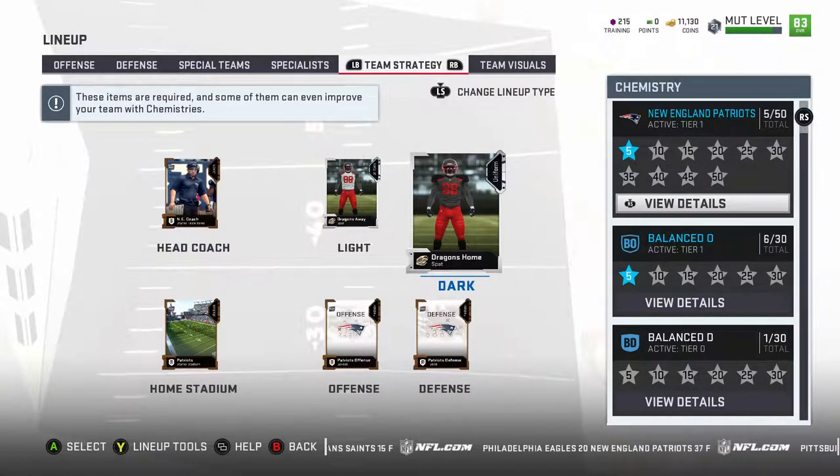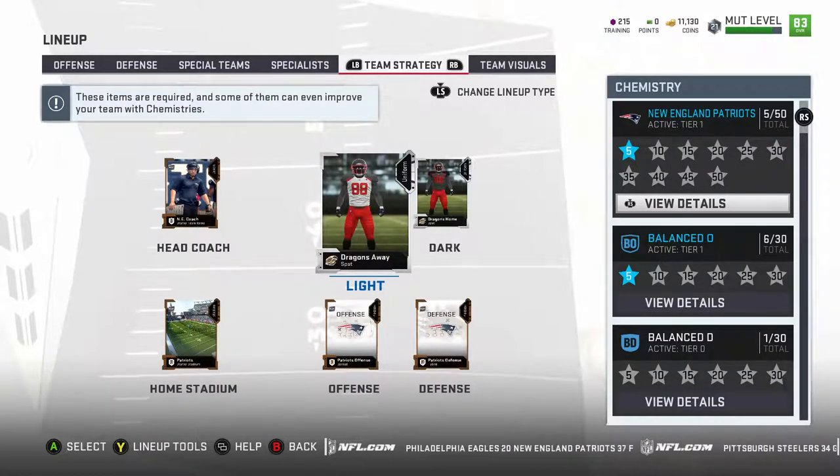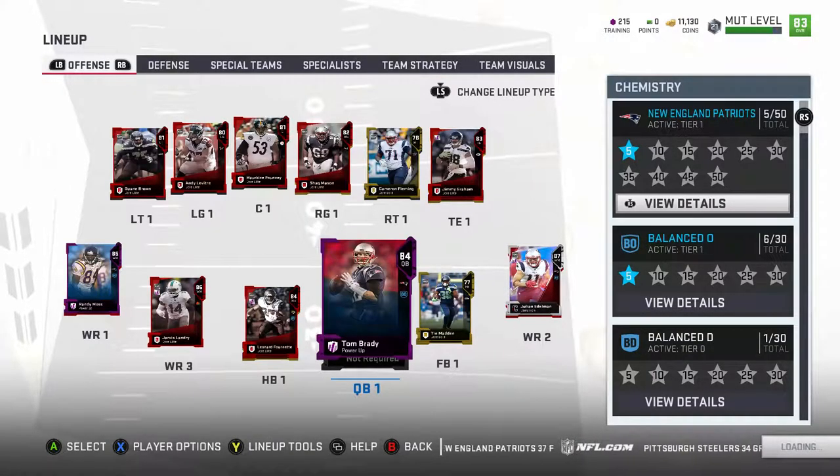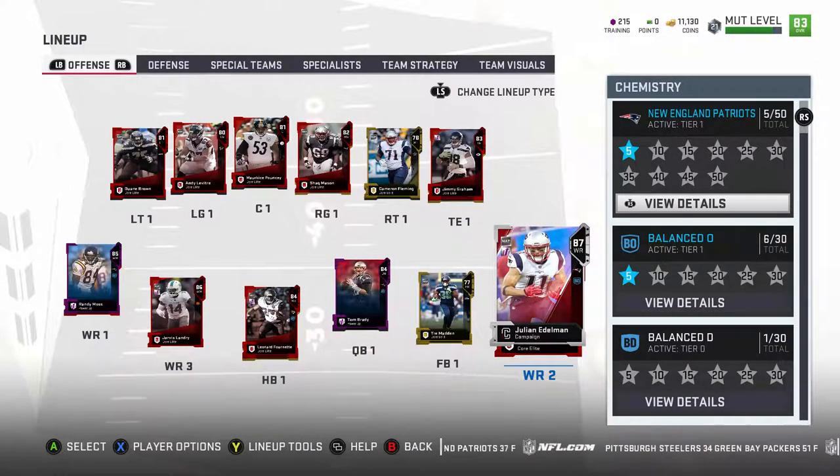I have these new unis as well with the Dragons home and away - they match my YouTube logo, which is really why I picked them. I like that the colors match my YouTube channel, it kind of works. And yeah, I've been working on getting the balanced offense for my team.